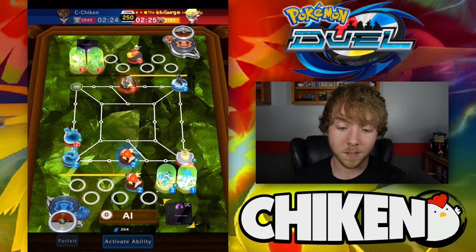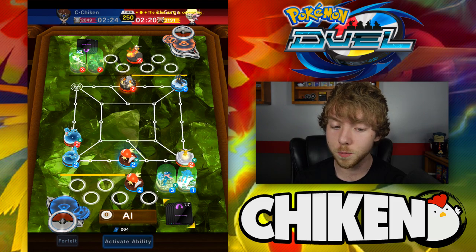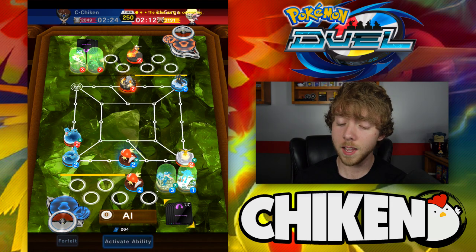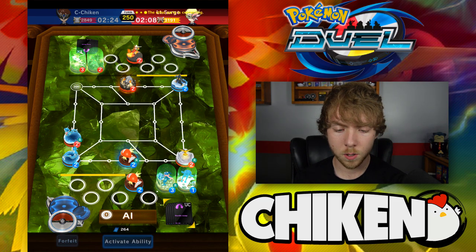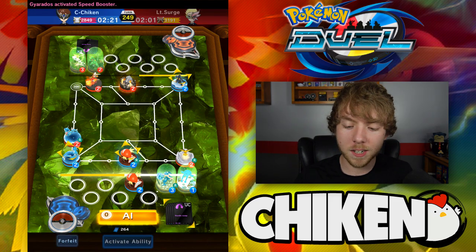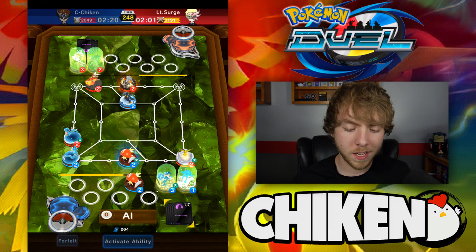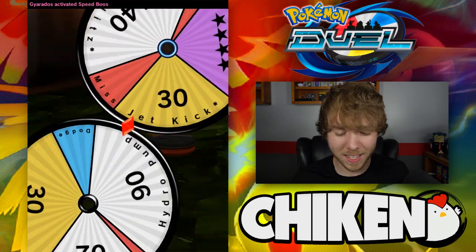I'll take the disconnect win — I'll definitely take it. 3200 rating would shoot me through the roof, but I don't want to take it that way. I definitely want to play my game out, but I'll take the free rating — just saying. This might go on for a while, guys. Okay, he actually reconnected, which I guess is alright. I'll take it. We're going to try to knock out Gyarados like I said earlier — definitely pretty important at this point. He's going to attack the Empoleon, which is kind of crazy but will actually work out for him.